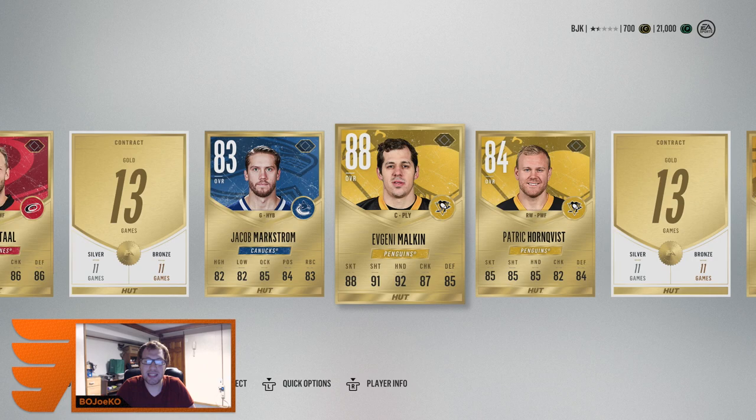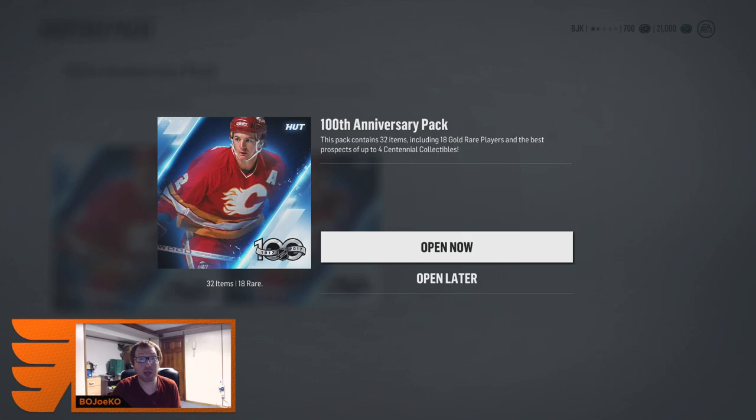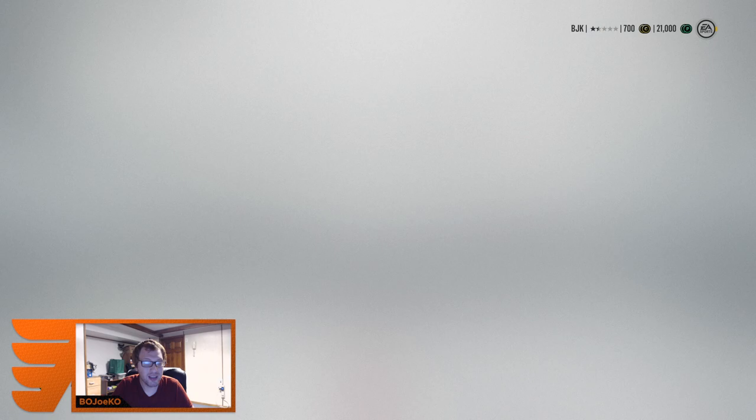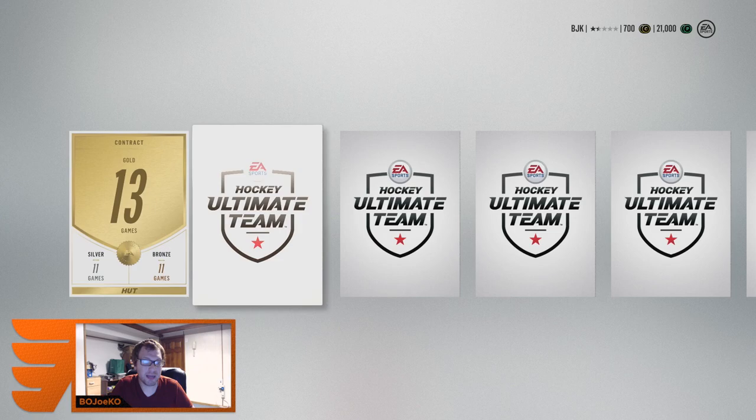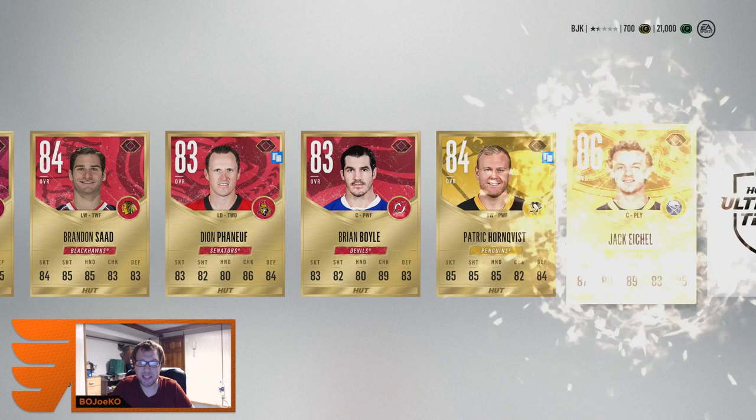Can you just give me a Crosby or a McDavid to end it all off? That would literally break the game. This pack opening has been absolutely insane so far — Ovi, Malkin, 88 overall each. I don't even know if there's anybody rated higher — McDavid is an 89 and Crosby I think is a 90. But still, that is ridiculous. There's Jack Eichel — another 86, I'll definitely take that.